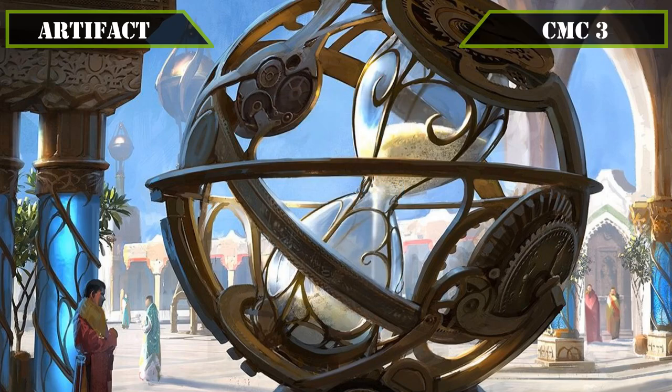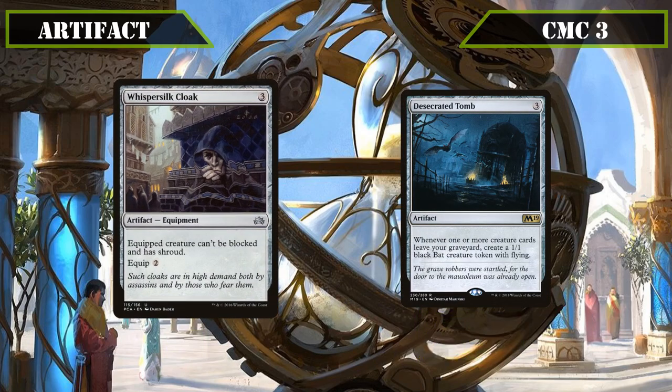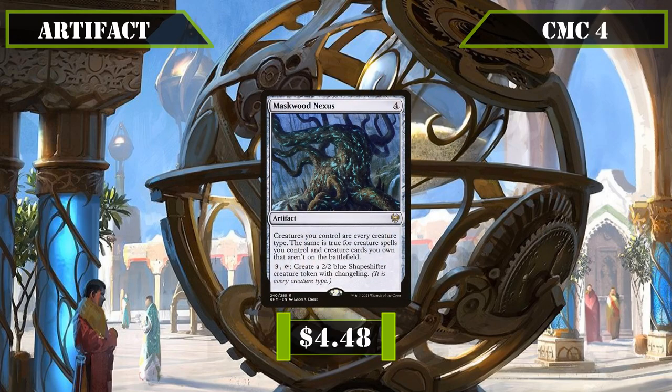A pair of entrants then join us as we enter the CMC3 slot: Whispersilk Cloak and Desecrated Tomb. Whispersilk Cloak is equipment that equips for 2 and makes the equipped creature unblockable as well as granting it Shroud, working nicely in the early game to allow Gralnok to safely swing in while protecting him from removal, and in the later game to keep Laboratory Maniac alive as we mill our final few cards. Desecrated Tomb creates a 1/1 black bat token with flying whenever one or more creatures leave our graveyard, allowing us to produce an absurd amount of evasive tokens as our frogs swing in. Through a card like Masked Wood Nexus, our only CMC4 artifact and last artifact entry, which makes all creatures we control all creature types and lets us pay 3 and tap it to create a 2/2 blue shapeshifter token with Changeling — like Arcane Adaptation before it, turning all our tokens into additional mill sources.